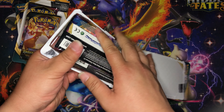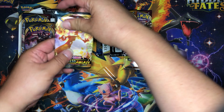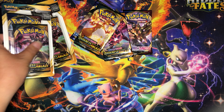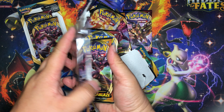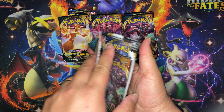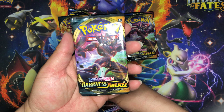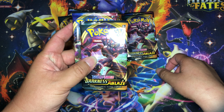I'll take them all out of the blisters first. In these double blister packs they have Darkness Ablaze and Sword and Shield. If you can find them anywhere, I'd say pick them up because these are the cheapest MSRP I've seen from Pokémon in a pretty long time. I don't think they've ever sold two booster packs at the price of one — basically you're buying a single booster pack of Darkness Ablaze for four dollars and they threw in an extra pack of Sword and Shield, so you're getting two packs for the price of one.